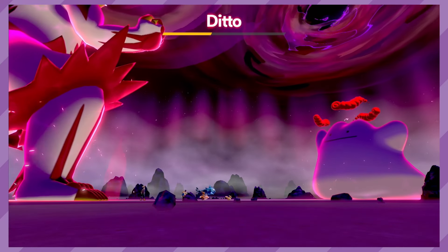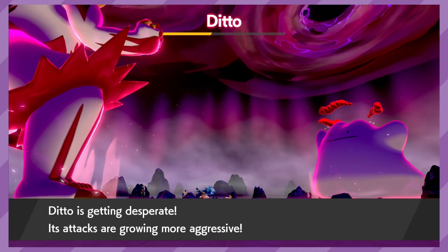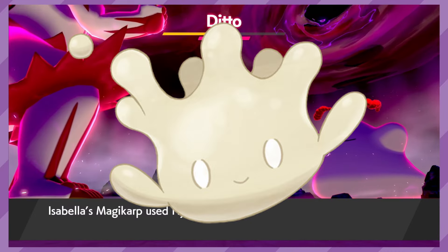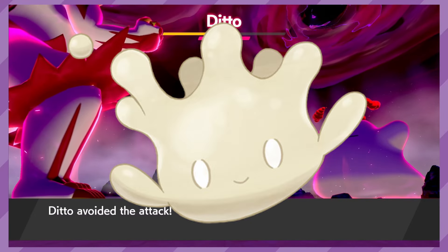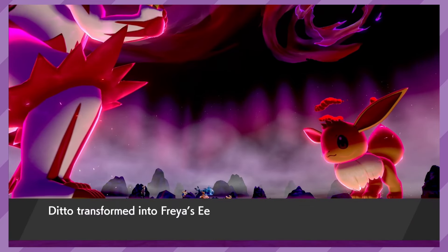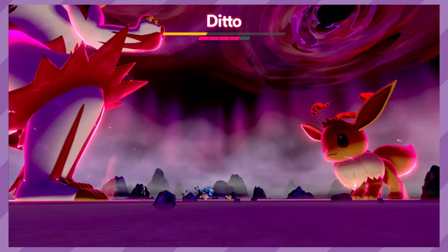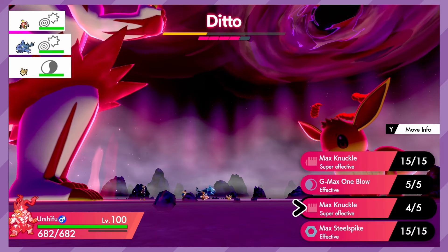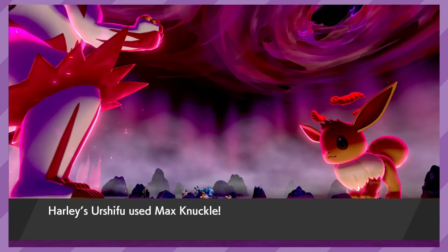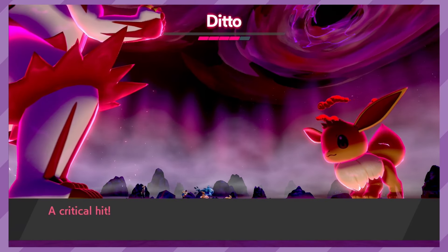A big part of Sword and Shield's lifespan was max raid events, usually highlighting different Pokemon and Gigantamax forms. One of these raid events was for Alcremie. Since Alcremie has a whopping 63 different forms and is a Gigantamax-capable Pokemon, instead of having 63 forms flood the dens, they made it so it was Milcery with the Gigantamax factor, allowing the player to decide what form to evolve it into. The only way to access these Milcery were from time-limited events years ago, so unless you have a save file that hasn't been connected to the internet in a long time, it's probably going to be a bit difficult to find one.